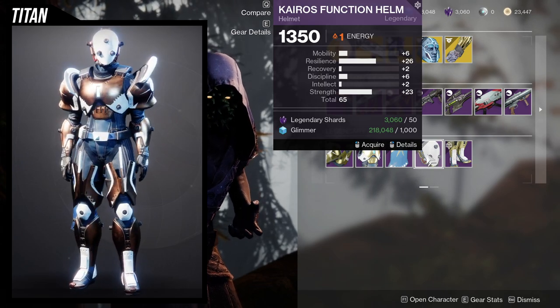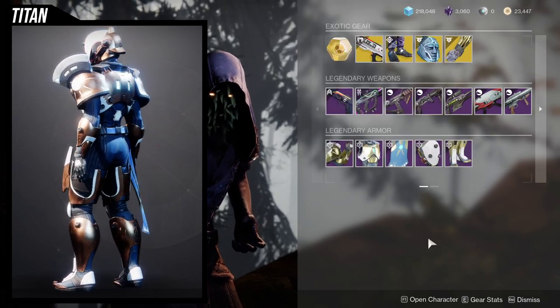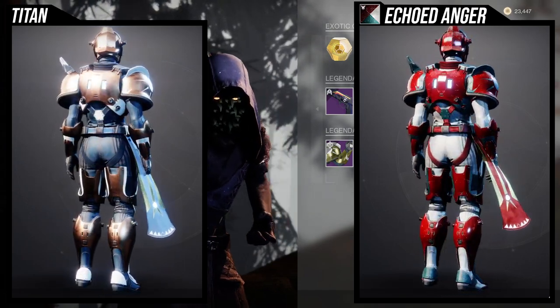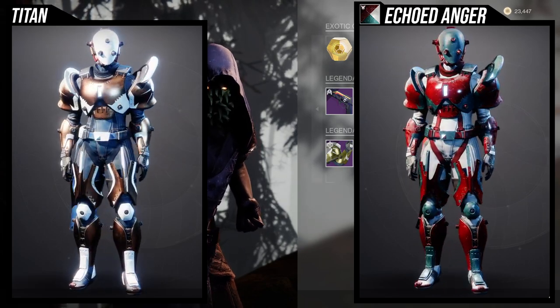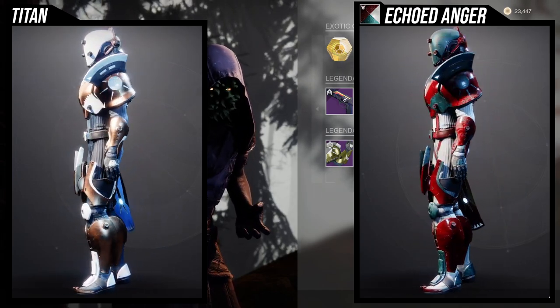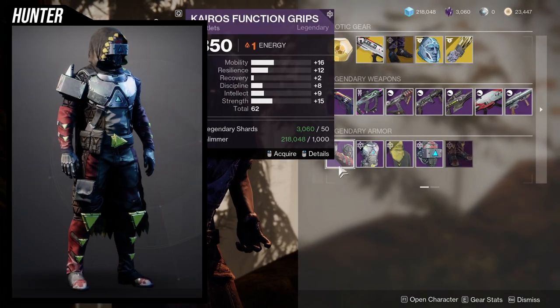And discipline all the way up just to equalize it. The boots I would just ignore — they're very basic. As for how it shaders, it's really cool. The only issue is the mark itself. Other than that, every piece shaders really well. The chest piece specifically has a rectangle in the front and two in the back that actually change glow. So yeah, a lot of things to like about this set — let me know what you guys think in the comments below.